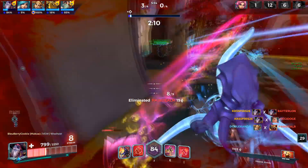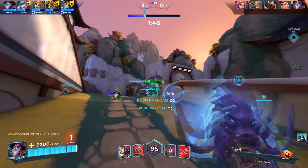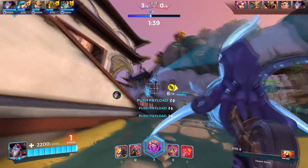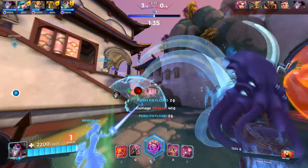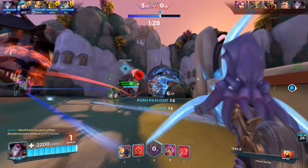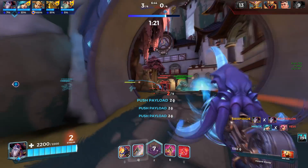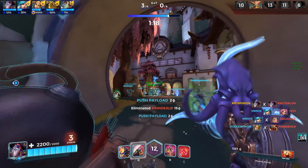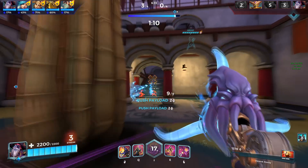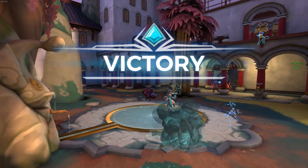Now let's talk about his portals — I believe they're also really broken. Most of the time we cannot kill him because he has his portals set up in a way that even Talus doesn't. Talus requires more strategy: you place the portal where you want to come back, maybe a hidden corner, but when you use it it disappears. The same should be with Dredge. If you place the first portal and use the second, both portals should disappear — because most of the time a Dredge will run into the enemy point, hide a portal there, come back to point, and start spamming.